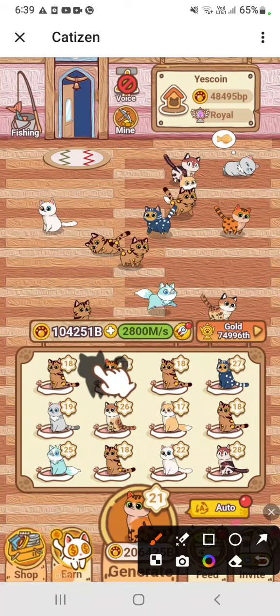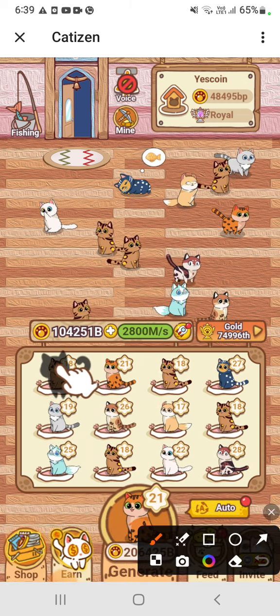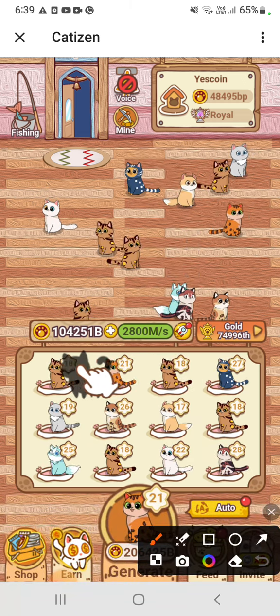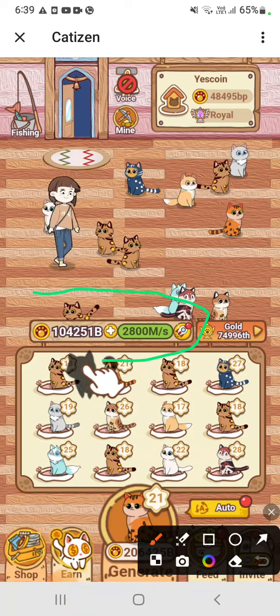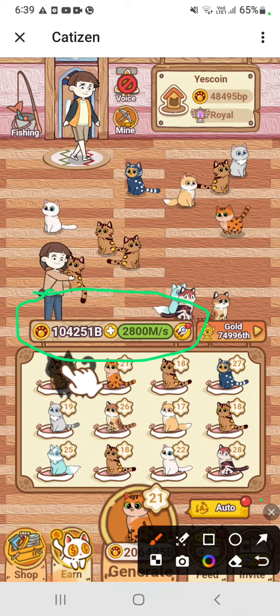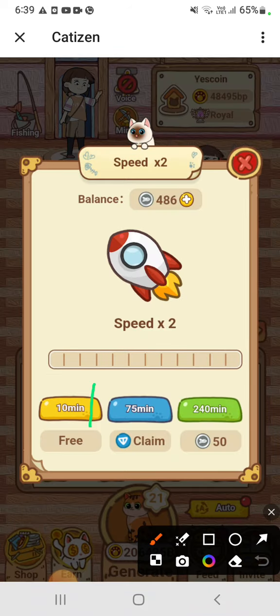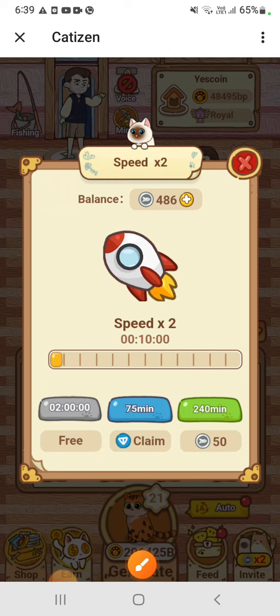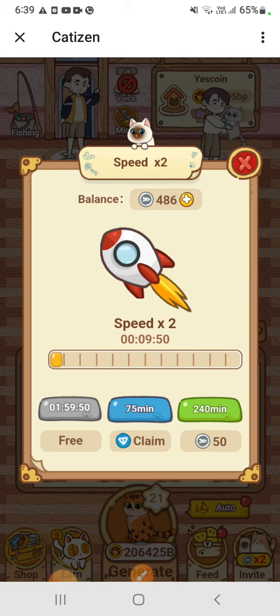Here I show you how you can boost your mining speed in Catizen. Open your Catizen bot, go to this area and tap here. There is a 10-minute free boost — your speed becomes two times more for 10 minutes.